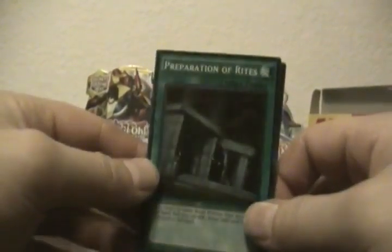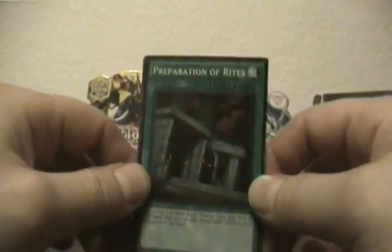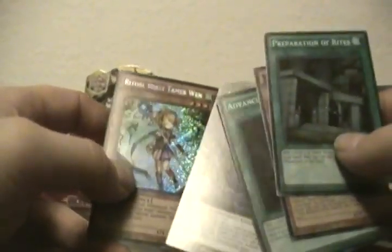Preparation of Rites — I think this card is going to get limited on the next ban list. I really do feel that if Necroz dominates again at the next regional, Preparation of Rites will be one of the cards they look at hitting. Another Abyss Dweller — wow, that's three! And Ritual Beast Tamer Win. Getting a lot of Ritual Beast Tamers and a lot of Abyss Dwellers. Out of five packs I've gotten three Abyss Dwellers.